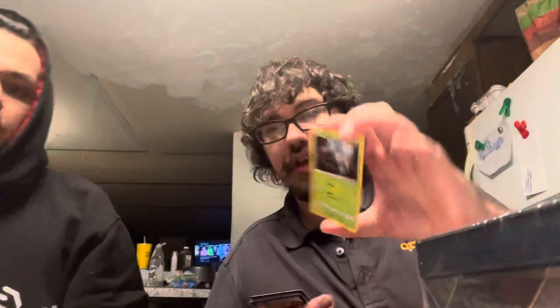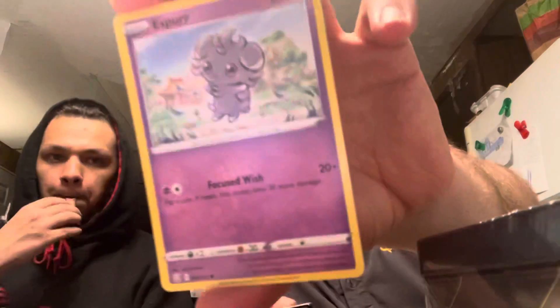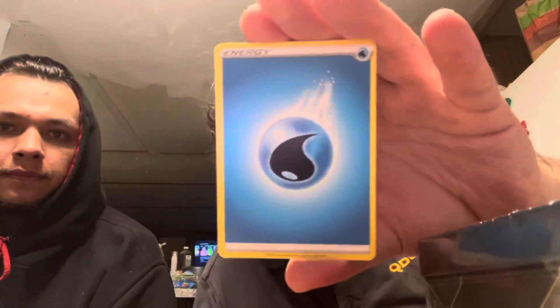One, two, three — okay, so we got a Single Strike Energy. We got a Lucario, we got a Lucario, we got a Durant, we got a Rolycoly, we got an Espurr, we got a Shinx. Rapid Strike — we got a Rapid Strike Blipbug, Pansear.